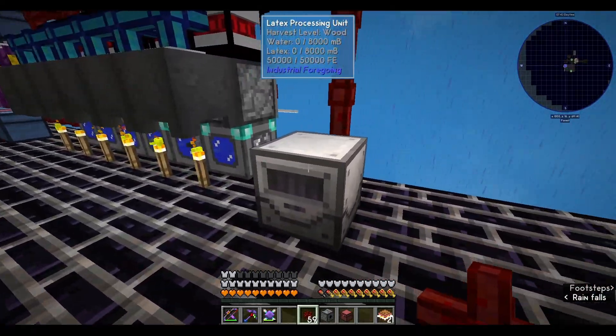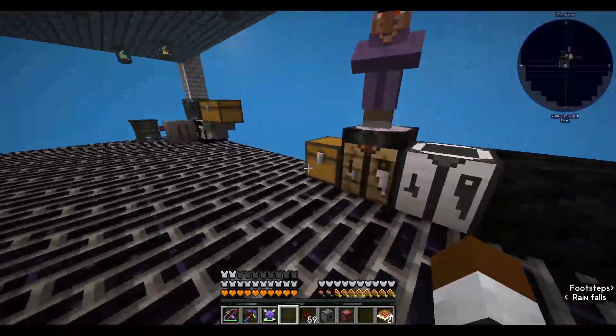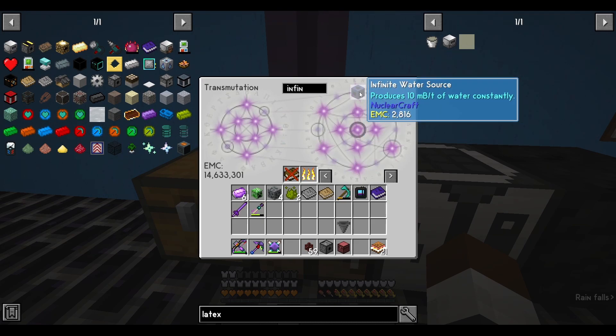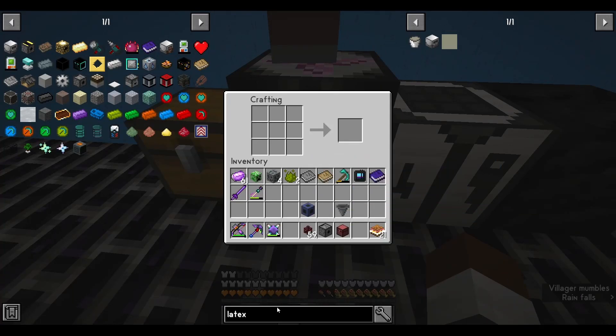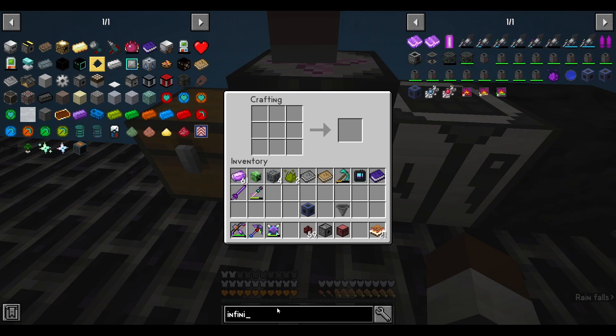We got that. Now we need to get water, which is very easy. I'm gonna go ahead and upgrade the water so we have an infinite water source. You can see on the wall behind me there is a way to upgrade this beyond what it is now, so let me go ahead and set up an infinite water source.